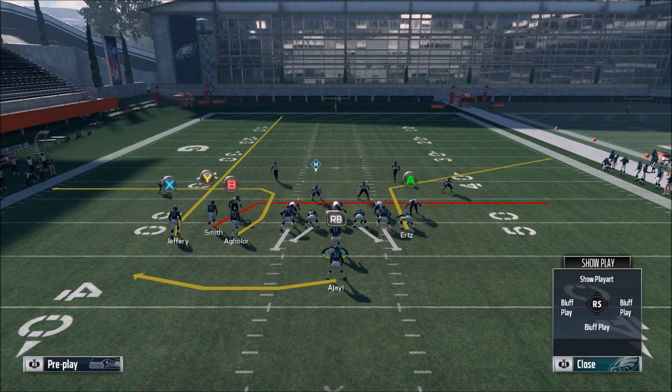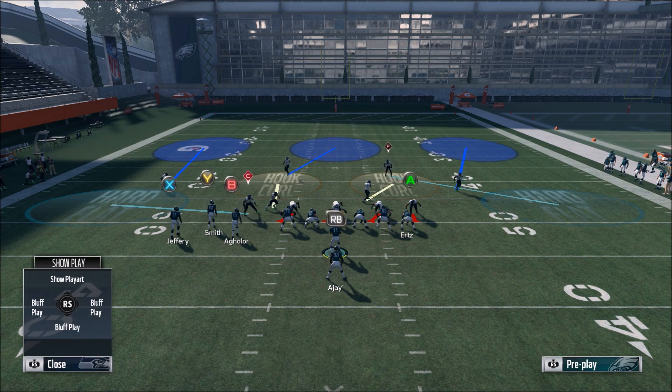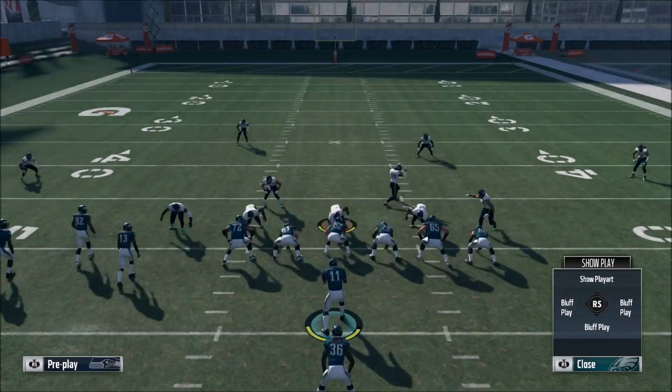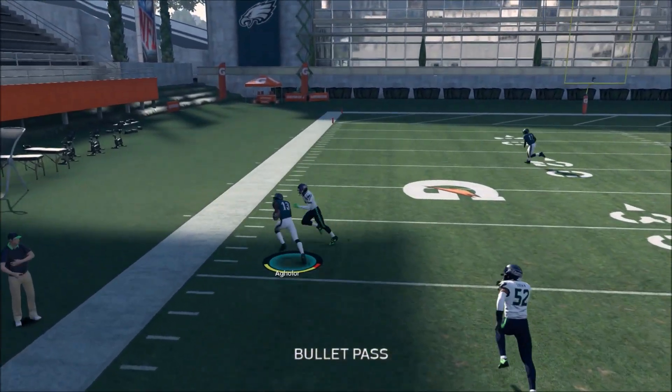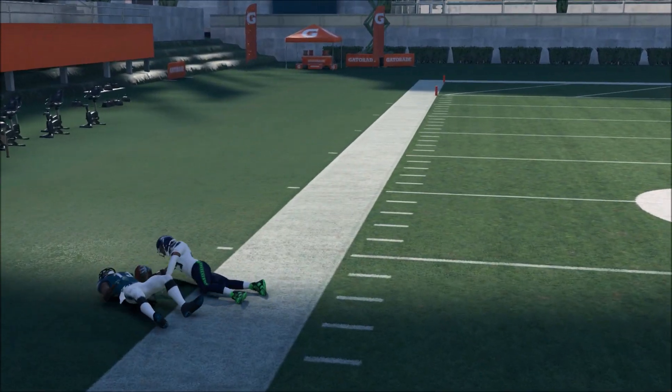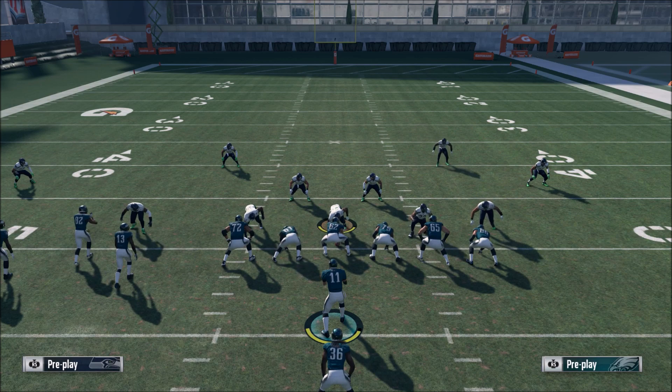Very simple play — definitely one of my favorites. This is a play you can run more often; it's not just a sprinkle-in type play. I love the speed out — anytime they play underneath coverage you have the corner as well, so don't sleep on that. But the speed out just kills. It's such an easy pitch-and-catch for like 15 yards. Saints Flood — definitely one of the better plays in this scheme.